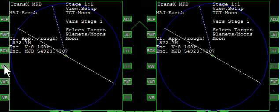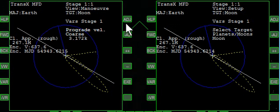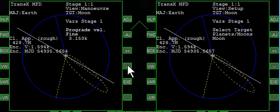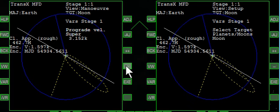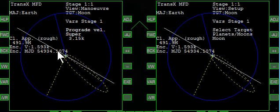Now what we want to do is turn on a maneuver and set up some prograde. Typical is to get about 3,150. It's really kind of typical, but it varies depending on your orbital height. I'm going to go with 3,150, which is what I've got there.